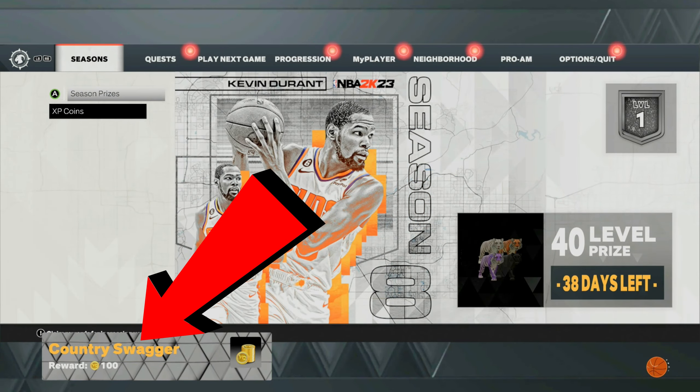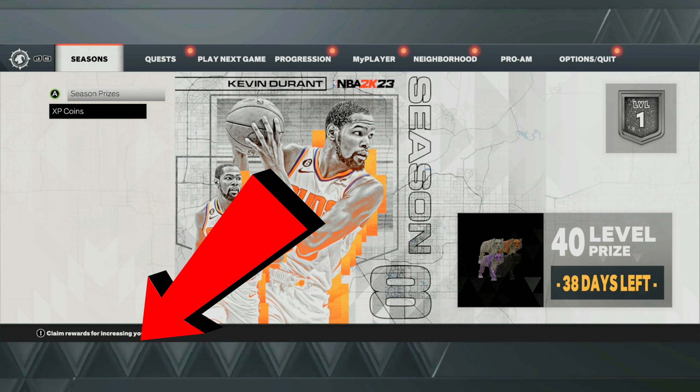Once you go back into the neighborhood, if you look on the bottom left-hand side you'll get your VC for completing your objectives. This will give you around 1000 VC each time that you do it, and you can do it by making new players over and over again. Only use this glitch if you don't have a player with a max contract. Drop a like, drop a sub, turn on notifications — we out, peace.